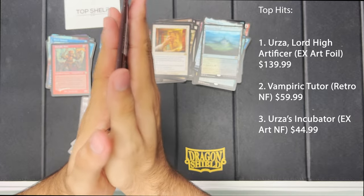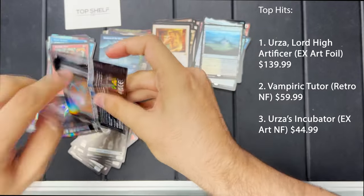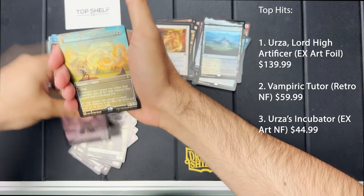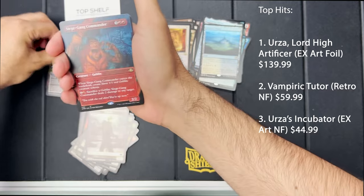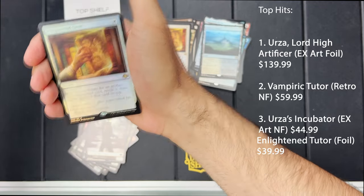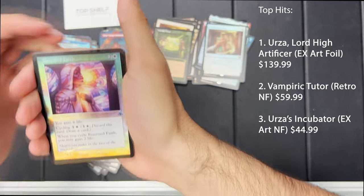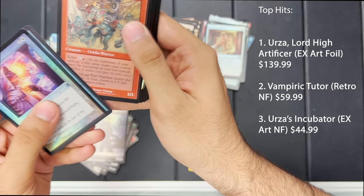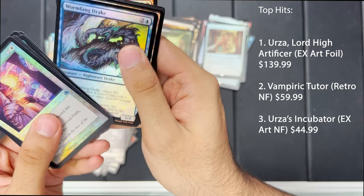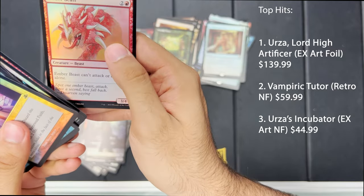Only one pack left — I gave the pack a kiss, that's how desperate I am! Zombie token, Windborn Muse, Siege Gang Commander, Worldly Tutor — nice! And our last rare is an Enlightened Tutor foil — nice! Renewed Faith, Turnabout, Mogg War Marshal, Mountain, Congregate, Catapult, Wormfang Drake, Polluted Mire, Keldoran Gargoyle, Goblin Medics, and an Ember Beast.